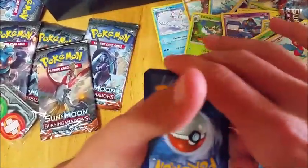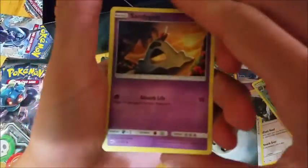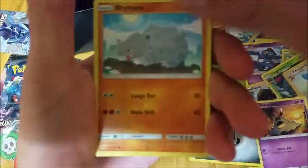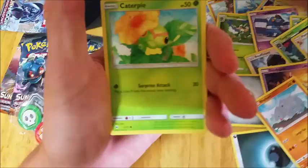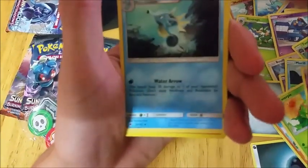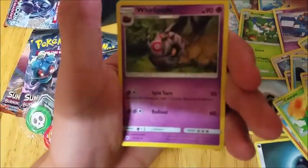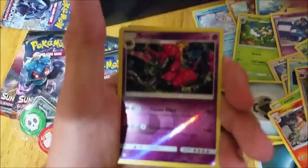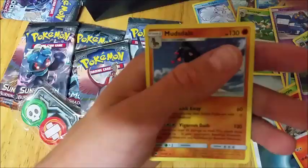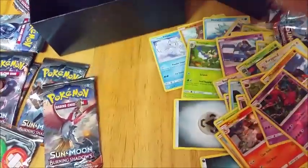Hopefully we get some ultra rares here guys, because we don't want a repeat of our last box. We have Sandygast, Rhyhorn, Marill, Caterpie, Morelull, Cyndaquil, Charmeleon, Whirlipede, Scolipede, and Mudsdale. Not the best start, but we'll get there.